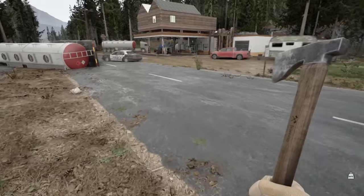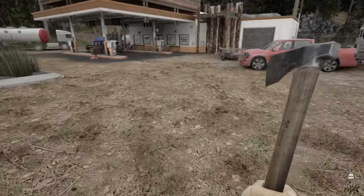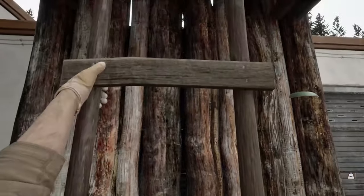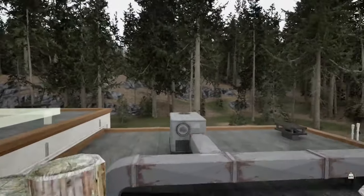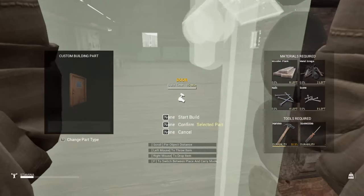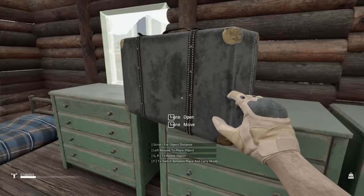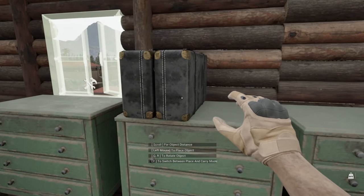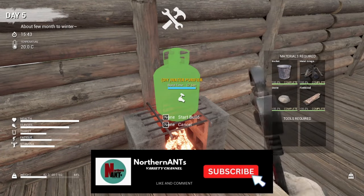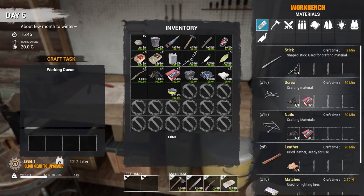I do have the parts that I need now. Let's take this briefcase in with us. I'm going to try to put some stairs or something here too, to make it a little easier to get in and out. Now we've got to find a place to get water from. I need screws and nails.